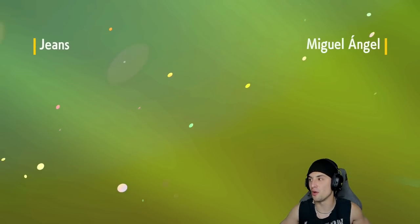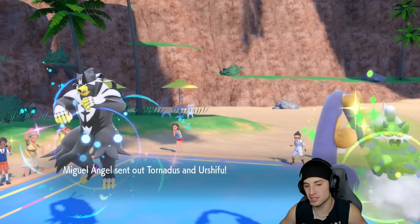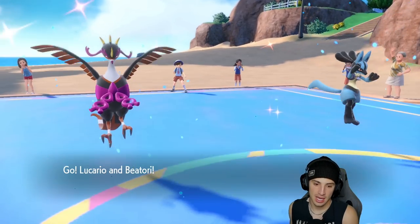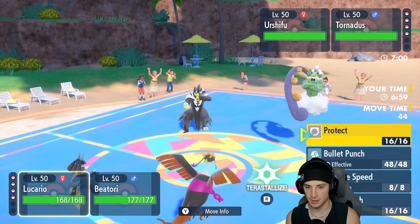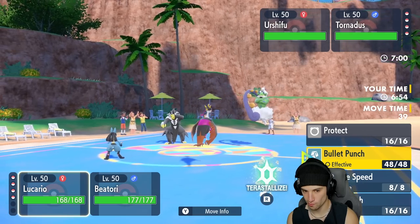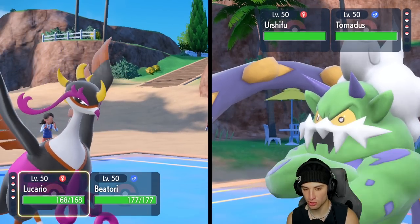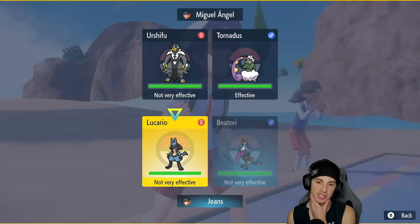We could have won that last match too if Annihilape didn't keep recovering with Drain Punch — put it down low multiple times but it kept recovering, then we dropped its speed twice and it got plus four on the final boost. Tornadus and Urshifu come out for the lead. Going for Drain Punch and Beat Up to set up Tailwind potential while not Terastallizing just yet.